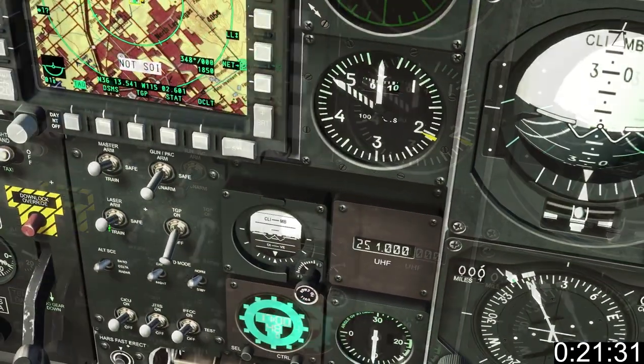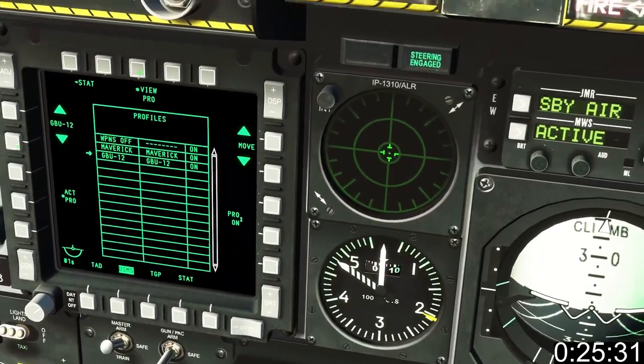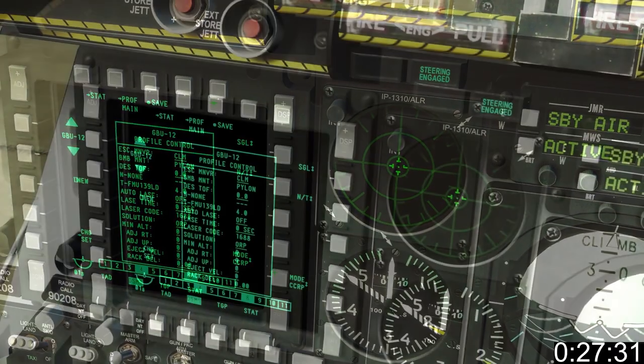Get into the habit of turning on master arm, laser arm and the TGP. Go to DSMS, profile, GBU-12, set it to CCRP and save.